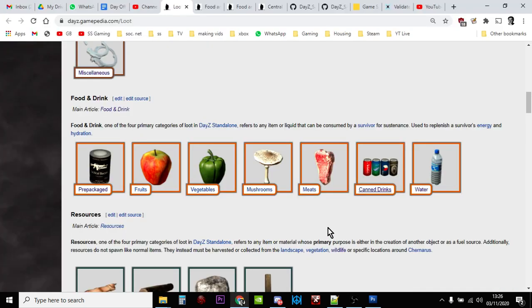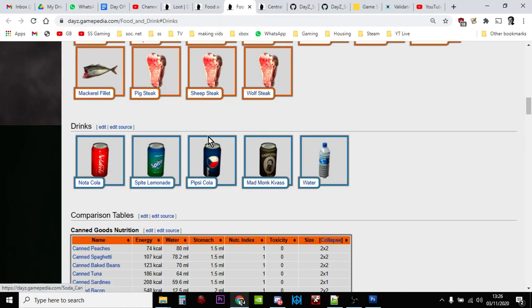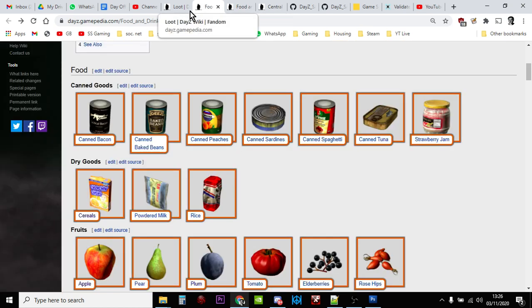Hi everybody, in this video I'm going to be showing you how you can add more food and drink to your DayZ private community custom server. Specifically we're going to be looking at the pre-packaged food — the canned goods and dry goods for eating, and the canned drinks for drinking. With 1.10, food starts to decay, so things like apples and pears on the floor and meat from animals will start to rot. Canned foods won't rot until you open them, so their value will be very high. Cereals, powdered milk, and rice won't degrade either because they're dry goods.